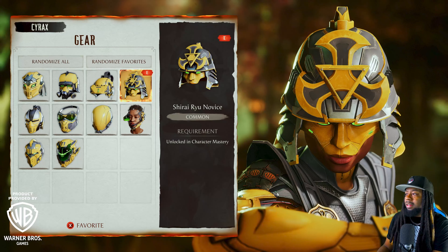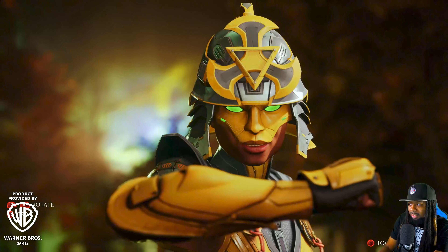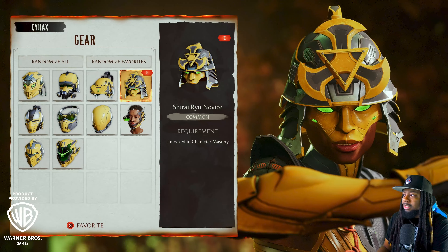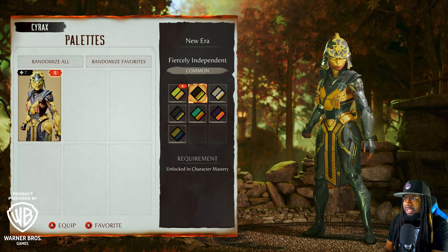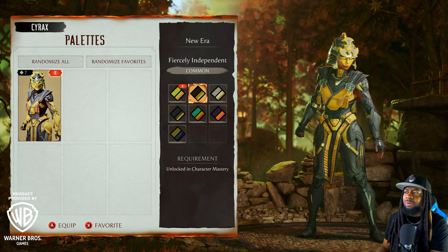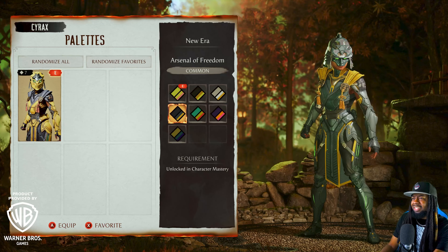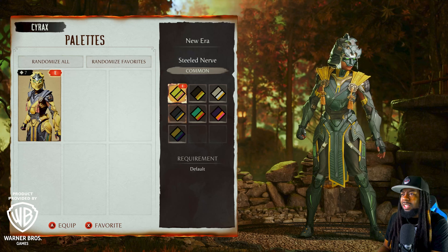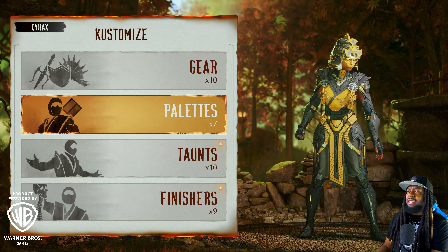We got a little samurai looking mask. Shirai Ryu is what they label it. I like this one. I like how they show the face at the bottom. Let's see how the palettes look — I'm sure the color of those eyes are going to change, but I do like them green. That looks really good. In fact, that looks really good. This might be my favorite so far. If we're not going base Cyrax, we're definitely going this one. This is a 10 out of 10. Even this one's looking good. So this would probably be my new base right now. We're sticking with this one. Yep, I think I'm sticking with that one.